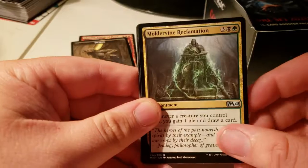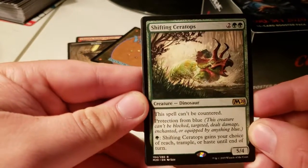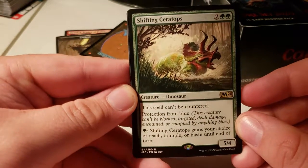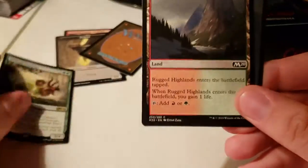We've got Portal of Sanctuary — that card's really good — a Wand, and Shining Ceratops: 5/4 for 4, can't be countered, pro blue, and your choice of reach, trample, or haste until end of turn. Spicy.